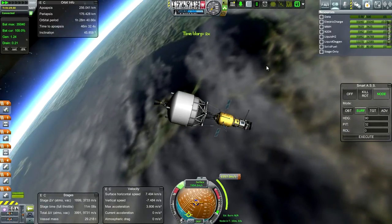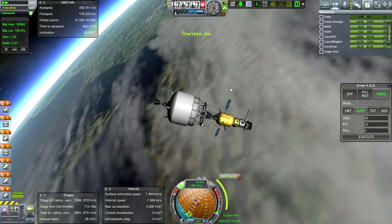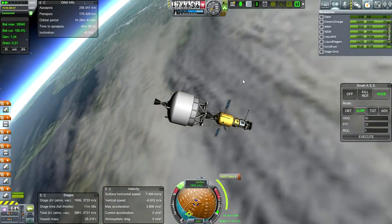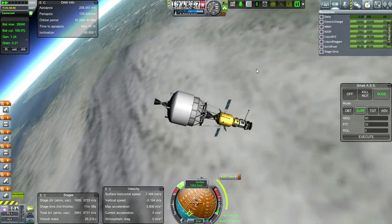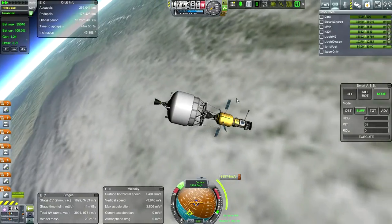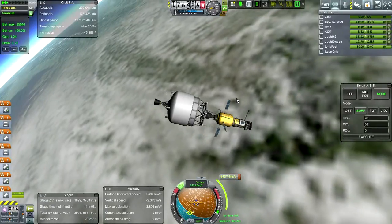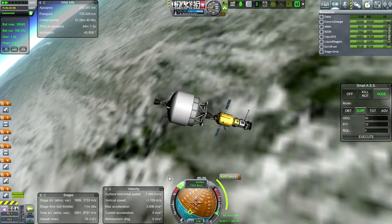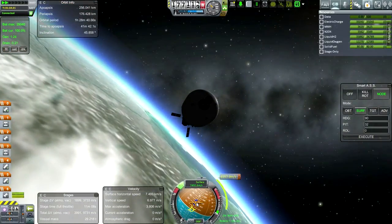We're pretty close to needing to start this burn. I think we've got to do this burn in two bursts, but I don't see how we can do that — it's so long. We can't be angled 45 degrees away from the prograde vector; it's just not going to be very efficient and we won't have enough fuel. We've got to wait until we're only 20 degrees away.